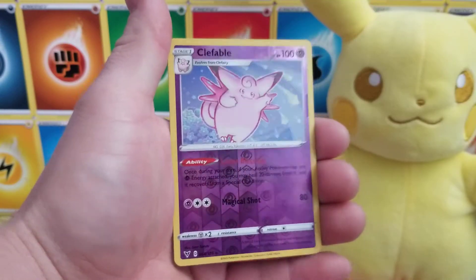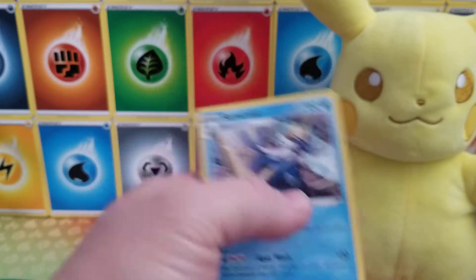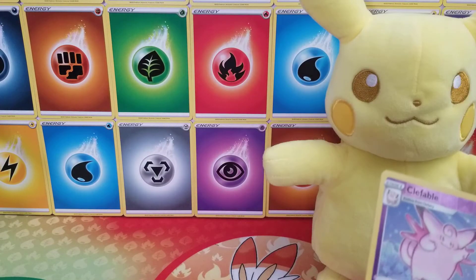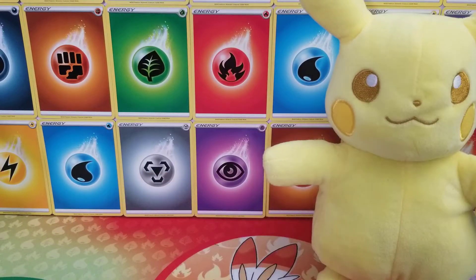Eevee, very nice, very nice. Oh, a Clefable Reverse Holographic, and that is a rare. And a Samarant — look at that. Alright, that's okay. Hopefully we'll get a better card out of the Evolutions pack, that's what we're hoping.